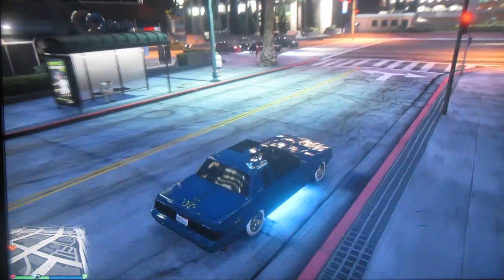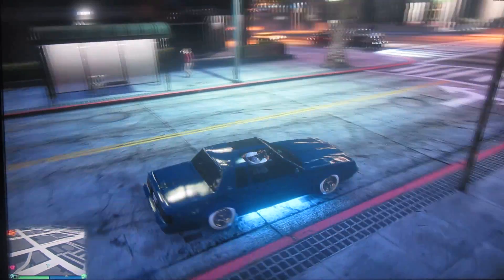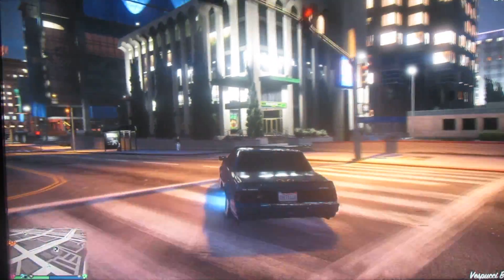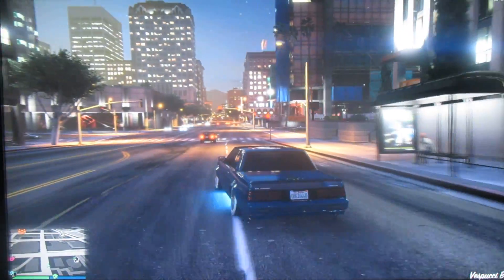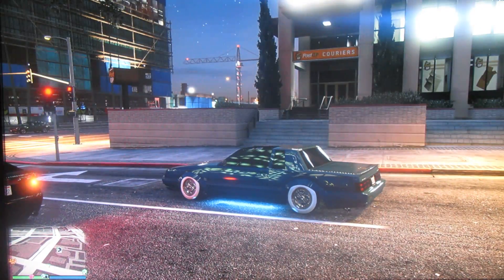Here you can see my little underglow a little better — it's blue. If you're wondering why there are lights following my car, that's why. And I got them gold money sign tires — you already know.